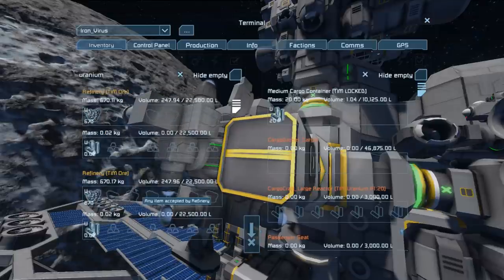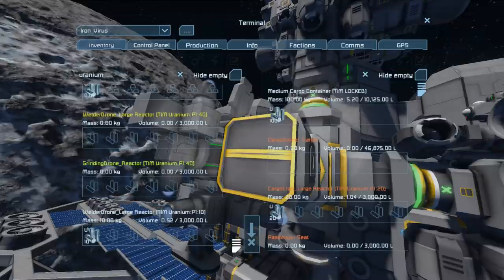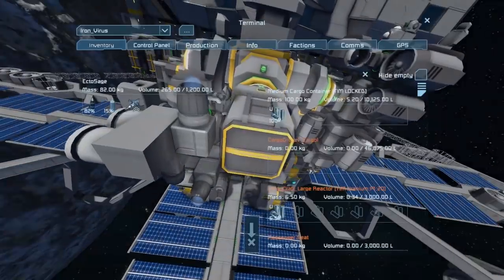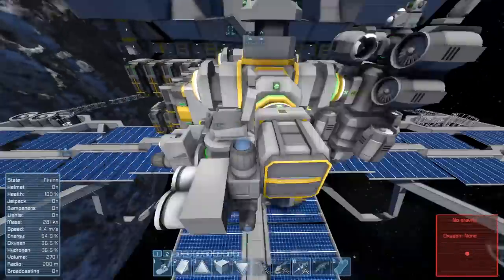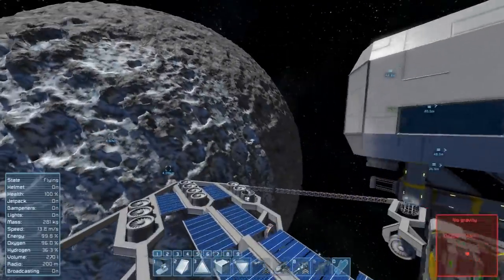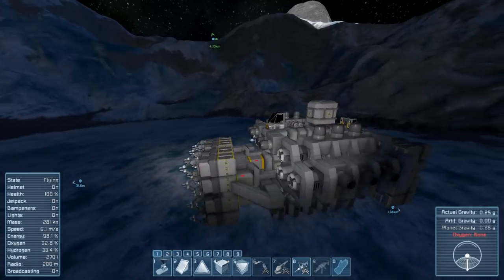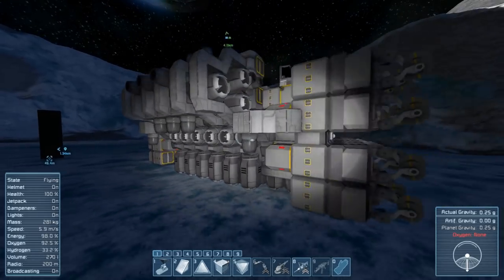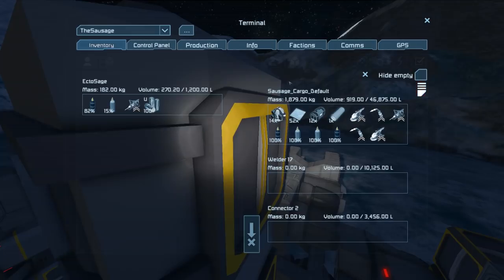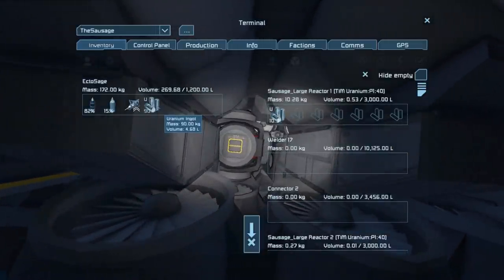What we're going to do is transfer some uranium into it, because our ship down on the planet — the Flying Sausage — is in dire need of some uranium. We're looking for some large stacks — there's a stack of 40 and a stack of 40. We've got our uranium now. We're actually going to leave this ship here docked up. We're going to leave the little thrusters on — I'm sure they won't do very much. Let's head back down to the planet now and start working on our proper facility.